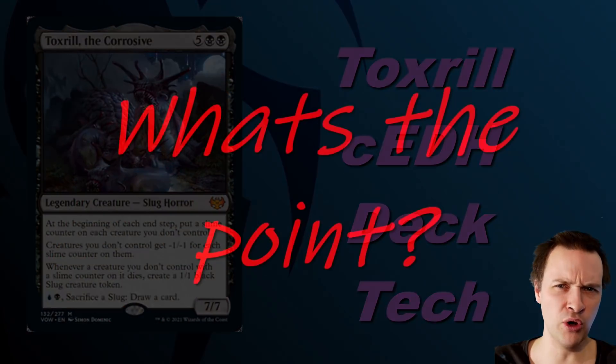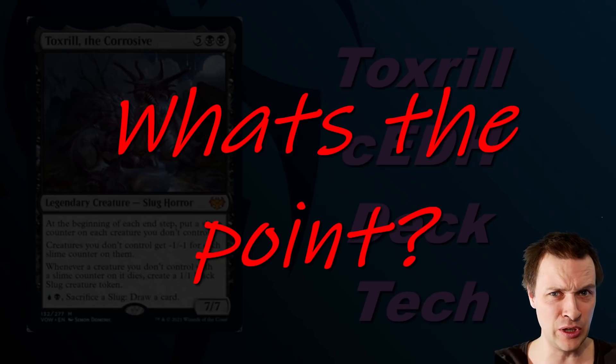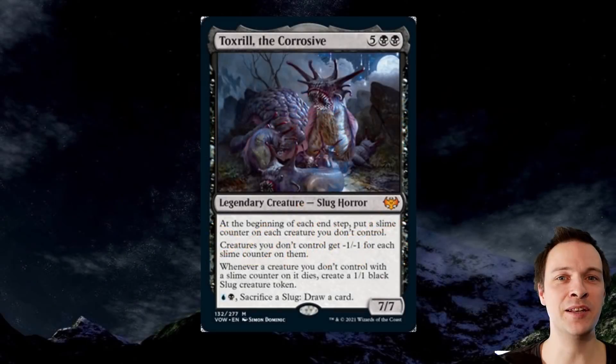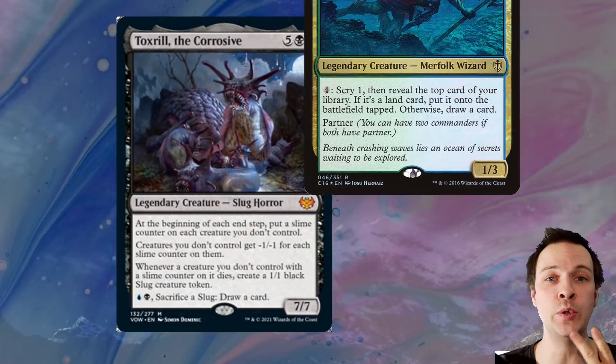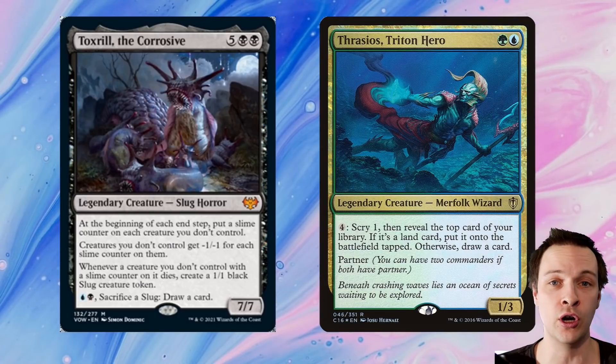So what is the point? We get Dimir, not Grixis. We get a 7-mana really expensive commander, where we could get something like Kess at CMC 4. The point is that big board wipe capability that also joins with a card drawing ability at only 2 mana. Compare that to Frasius, which is 4 mana to draw a card — Toxirill is only 2 mana to draw a card.